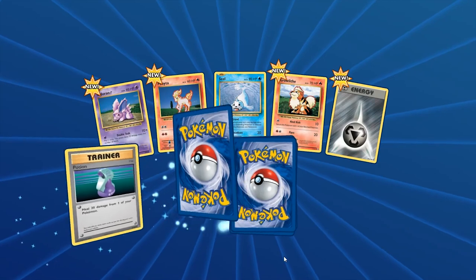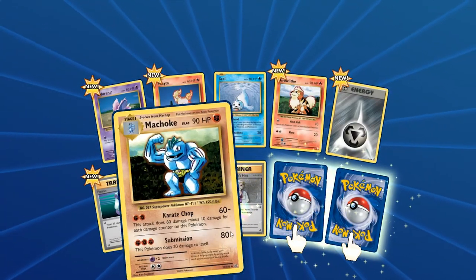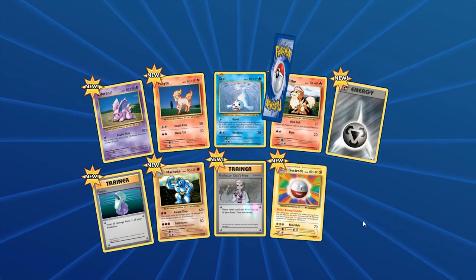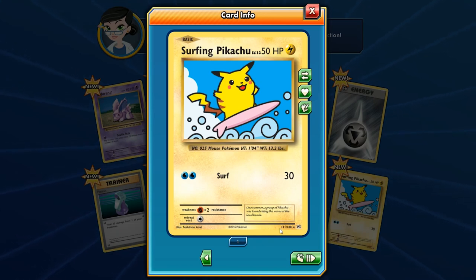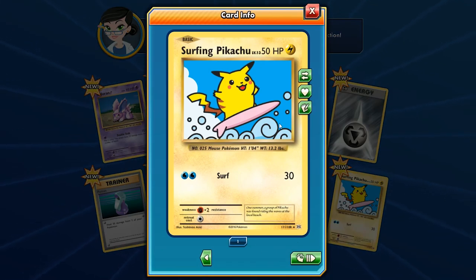Next pack: Nidoran, Ponyta, Seel, Growlithe, Energy, Machoke, Professor Oak, and two rares in this one — Electabuzz at 40 HP Level 40, and a Surfing Pikachu! It is a secret rare, number 111 out of 108. That's kind of cool — we did get something. I don't know if I really want to count this, since the secret rare Pikachu is not really useful in competitive play. Only 50 HP — are you really going to Surf on someone?